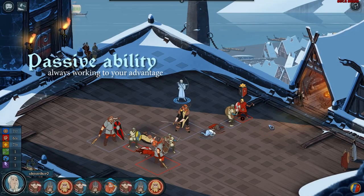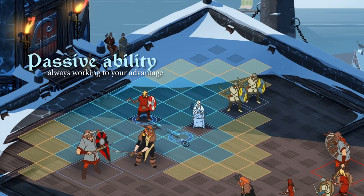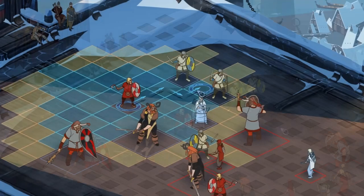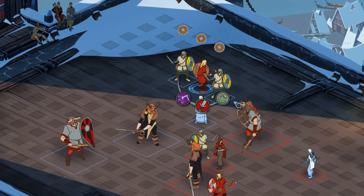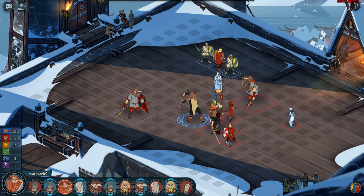Each class has an inherent passive ability that requires skill to use. An Axeman who stands next to an ally forms a shield wall, granting armor bonuses to both himself and his ally. Position multiple Axemen together and you start to multiply this effect. In contrast, a Voral Warrior hits so hard that he sends damage out to everyone standing next to his target.